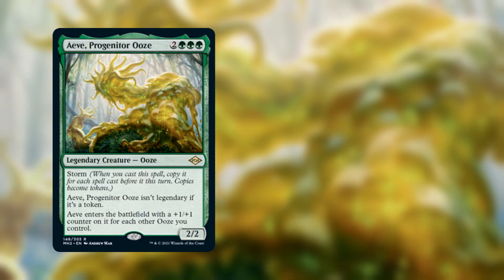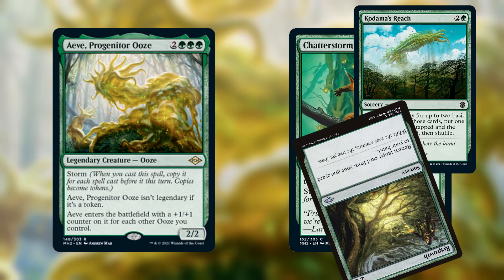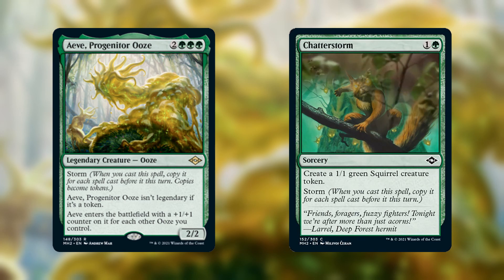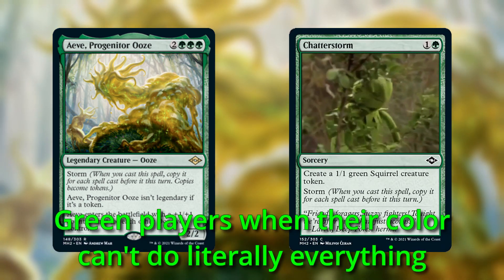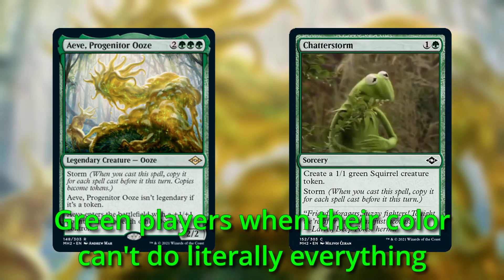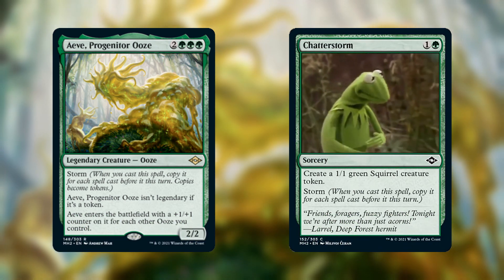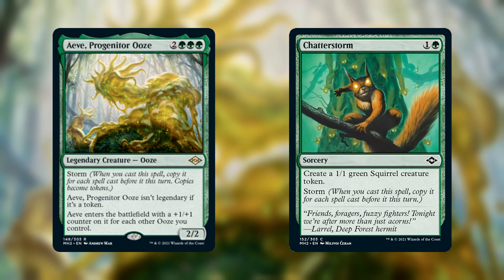Next up, we have two different cards from the set: Aeve, Progenitor Ooze, and Chatterstorm. I'm really glad that green is finally getting playable storm cards, because I feel like it just doesn't have anything good and unique to set it apart from the other colors, so it's great to see Wizards providing them with new tools. It's not easy being green, having to spend each day the color of the leaves. Seriously though, green is my favorite color, and even I have to admit that they're getting a little too much favoritism here.